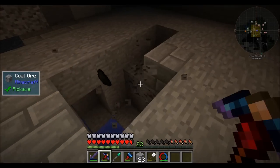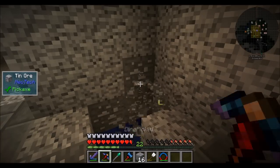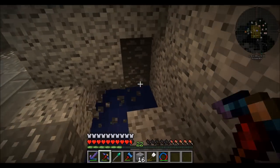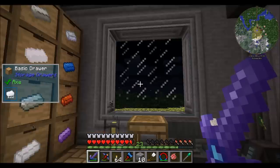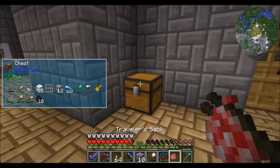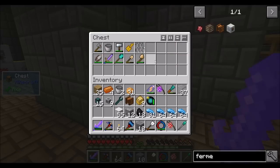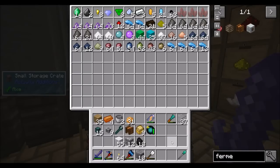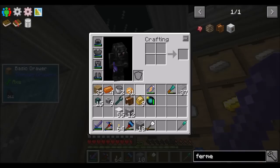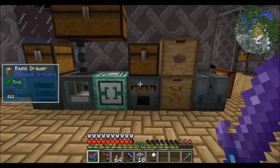That makes mining a lot easier. In the past I had to constantly fight with an overflowing inventory. Now it just voids all the nonsense. Totally worth getting if you're still manually mining at this stage. Another neat thing you can do with the traveler's sack: shift right-click on a chest and it'll dump everything in there. Also, keep in mind the ring of magnetization can interfere with the canola oil thing downstairs.